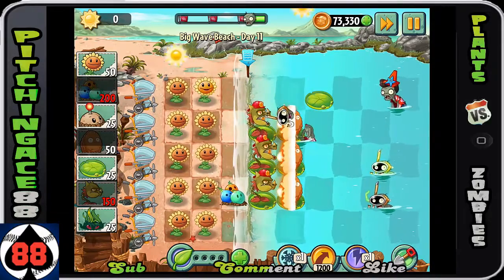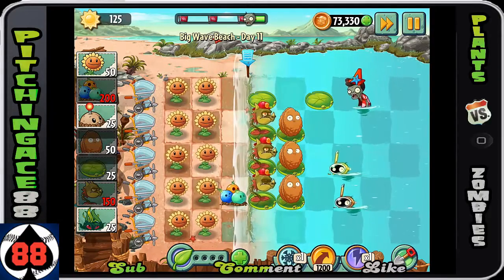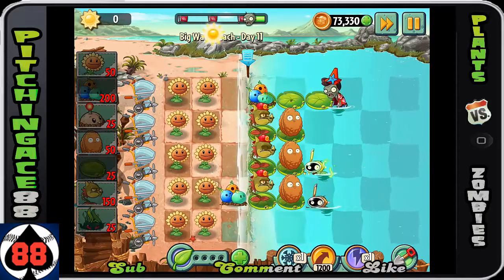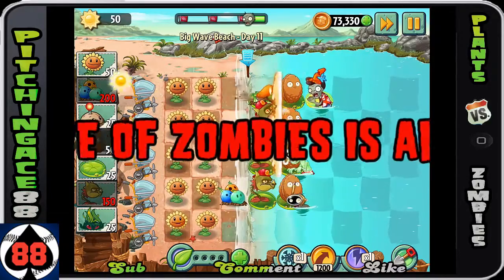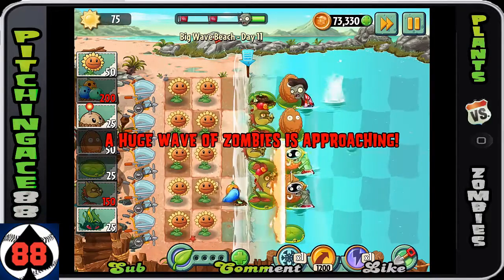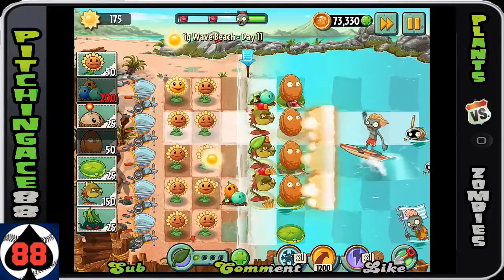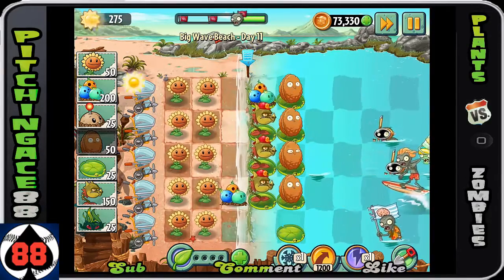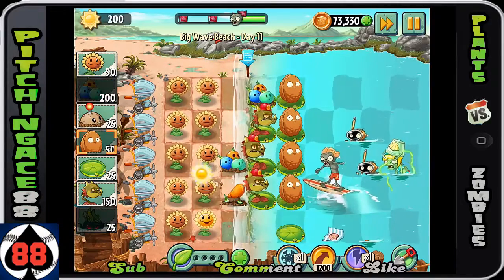Once you get to this point, you're going to want to use the bowling guys for the simple fact that they're going to be sending quite a few zombies and you need some of these bowling guys to actually do damage over time — right when they first come onto the screen, because Snapdragons are great but they do end up waiting until the zombies are close enough. Tangled Kelp is going to be able to easily take this surfer guy out.